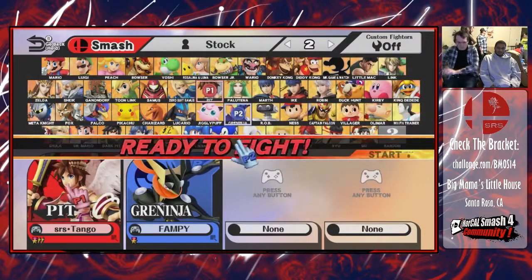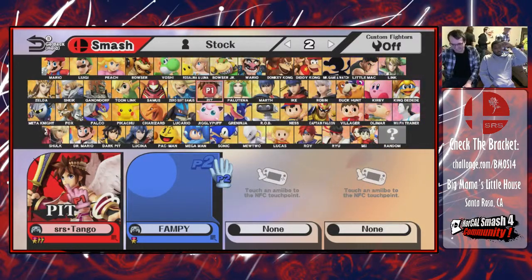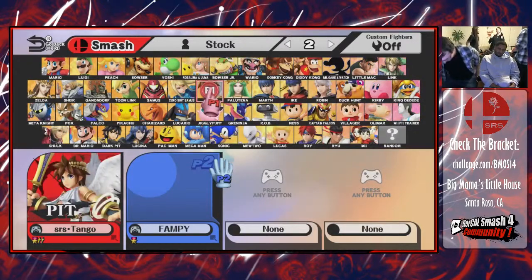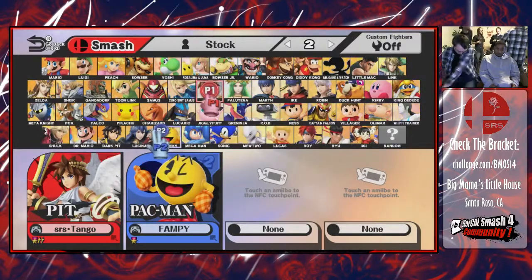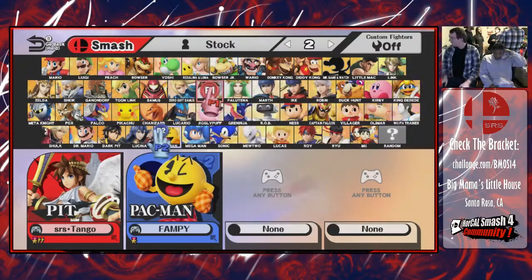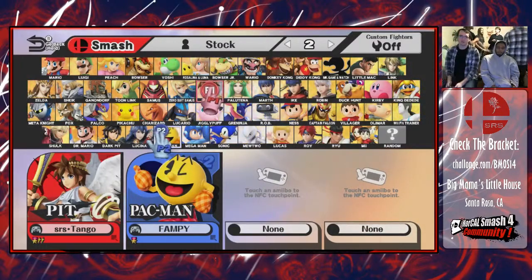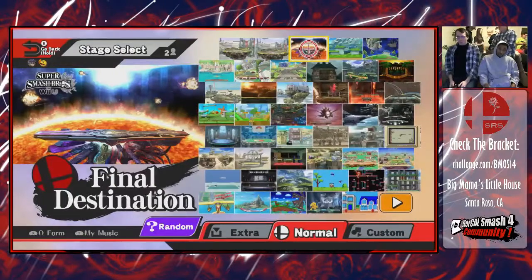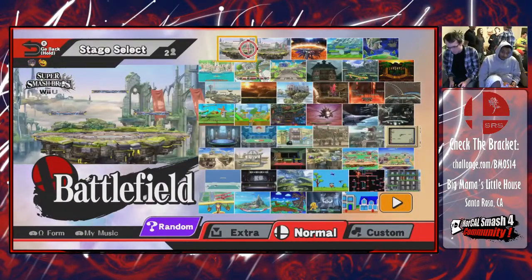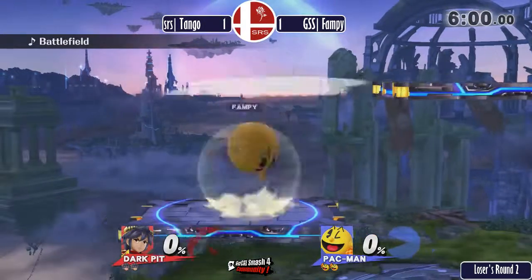I'm going to tag out real quick — I'll be right back. Big Mama's here. We gave Tango a moment to calm down after that. He's not upset, but you do need to recenter yourself — even if you're not mad, that's adrenaline. You don't want to carry that into game three. It looks like we're going Dark Pit again — going to a shorter stage then. Battlefield. It's also tall, offset by the platforms.